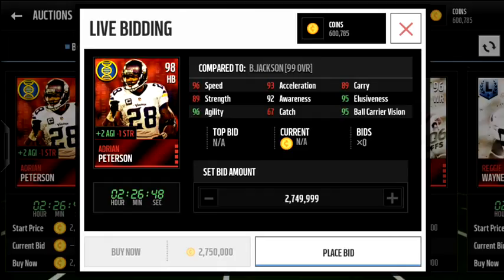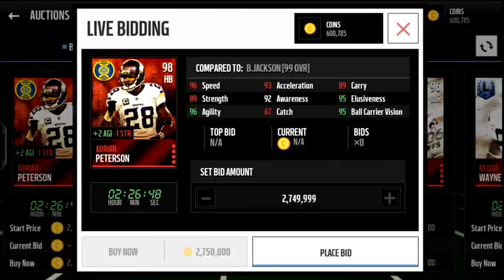Adrian Peterson adds two agility and subtracts one strength, so I guess that's kind of what they were going for. He's a pretty decent strength back but he would give you those agility spin animations too. If you want him or Jamal Charles, Charles is a little bit faster because of his acceleration. Either way, I'm not using him because I've got too good a running back.